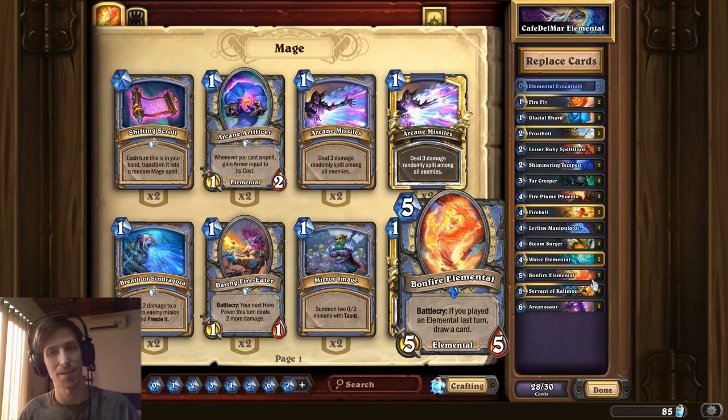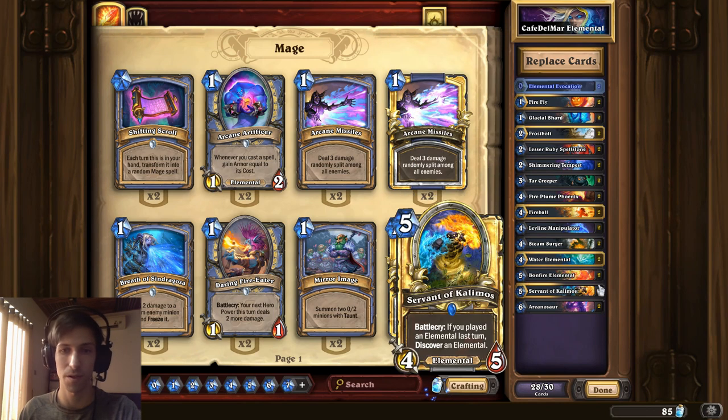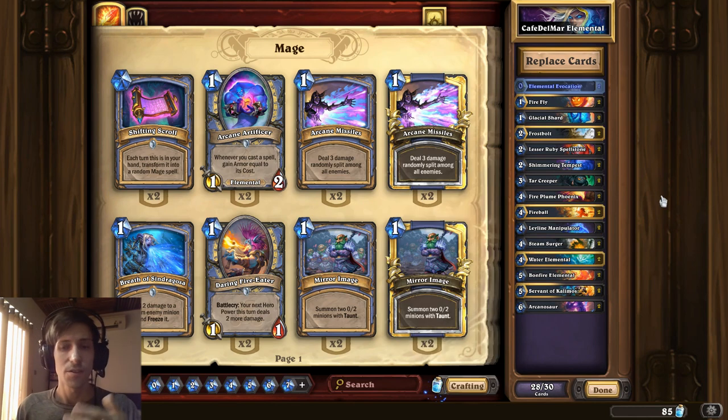Really strong cards that kind of put this type of deck together. Elemental Evocation is a pretty cool card they added in the last set — the next Elemental you play costs 2 less. That's effectively like Innervate, which was in almost every Druid deck, but for Elemental decks only. Being able to play your hand out a little bit quicker is important, because Servant of Kalimos and Bonfire Elemental are going to give you a lot of extra cards, but you want to end the game before the control decks just walk over you.